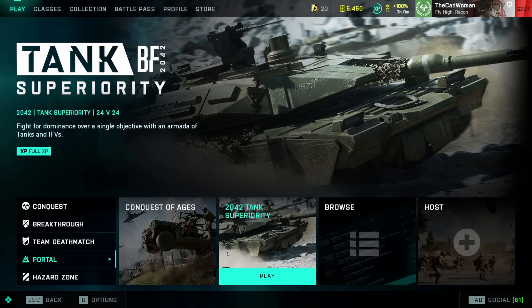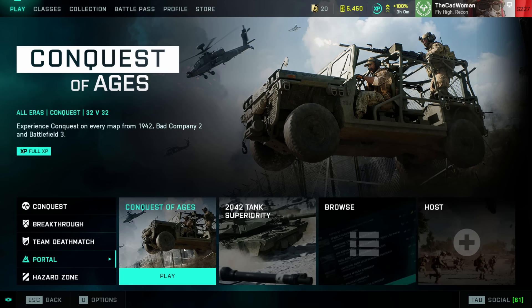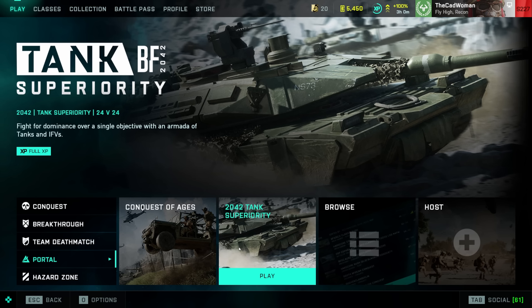Conquest of Ages is a 64-player mode that runs across different maps from 1942, Bad Company 2, and Battlefield 3. Tank Superiority is completely focused on ground vehicles that fight for dominance over a single objective. On Friday we can also expect a new Friday Night Battlefield experience that will be available for 24 hours.